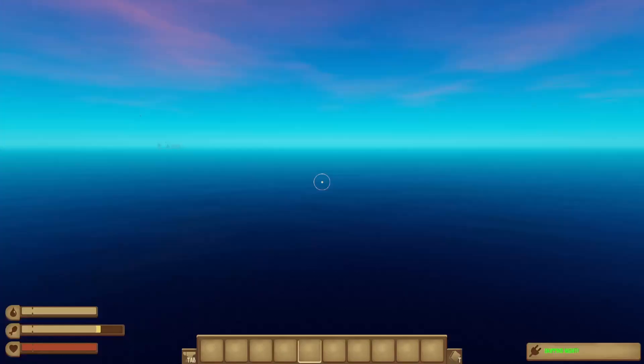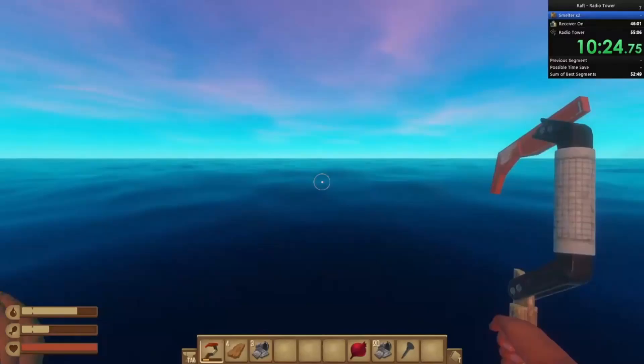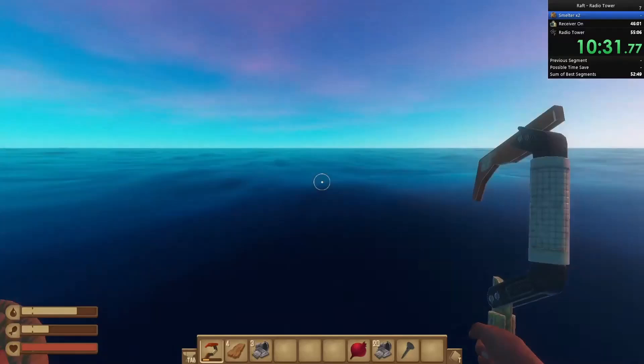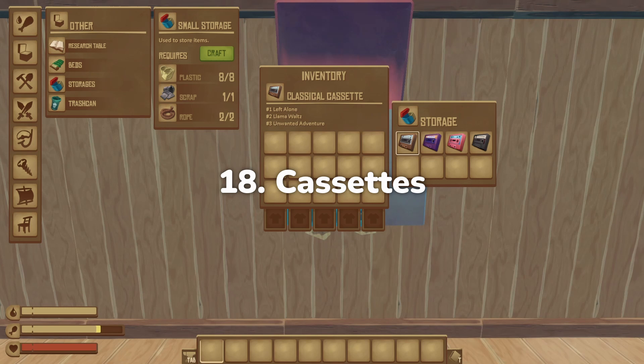Before the renovation update in 2021, the unstuck feature worked drastically differently. Now the unstuck button will always return you to your raft if you are in the water, or to the south side of whatever island you were on. Before this it would simply teleport you to the nearest landmass, so you could abuse this feature to teleport to various islands in a method called island hopping and skip all of the in-between traveling time.